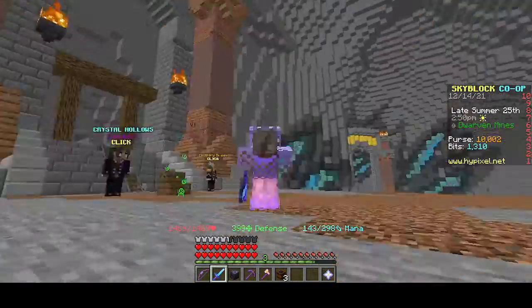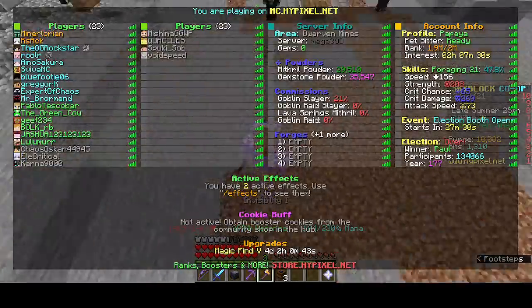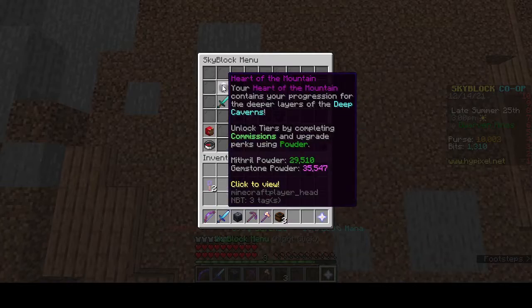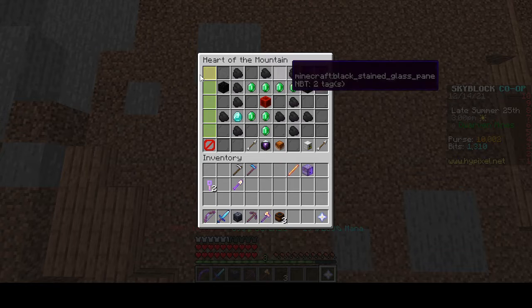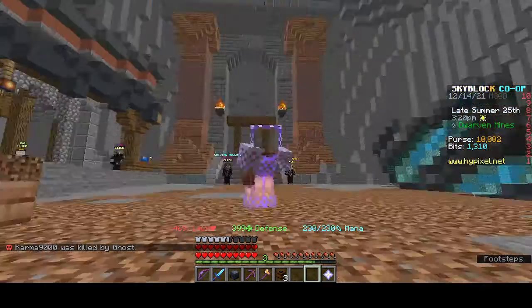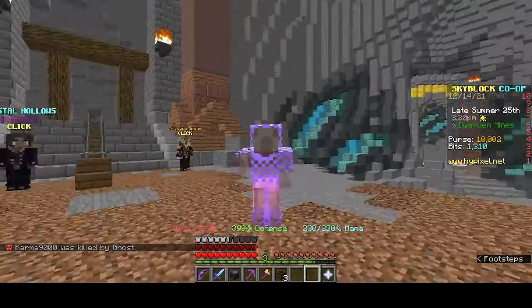Hi guys, welcome back to the channel! Today we have a special video — it's the part 2 to the video I made of getting Heart of the Mountain 6, and today we are finally going to be unlocking Heart of the Mountain tier 7. As you can see, I'm only 888 more XP away from getting Heart of the Mountain 7, so I've been working on this for a couple of days now.